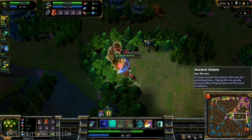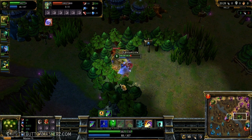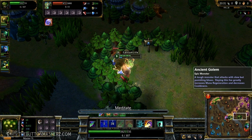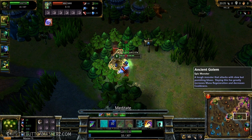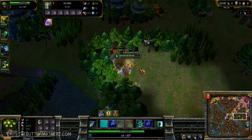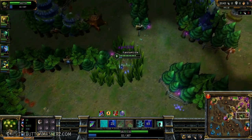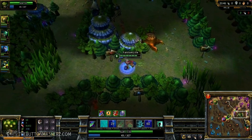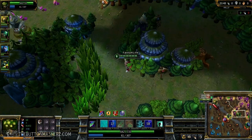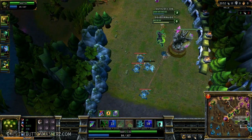I got two crits off on the smaller lizards with alpha strike. I pop Meditate as I go in and he's about low enough to smite. Hit him with smite and pick him off. As you can see in my Irelia guide I usually recall here, but with Yi I don't need to. Now that I have mana buff and cooldown reduction, Meditate comes up a lot faster and I don't need to worry about mana.